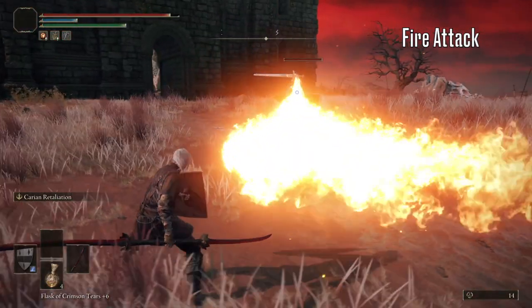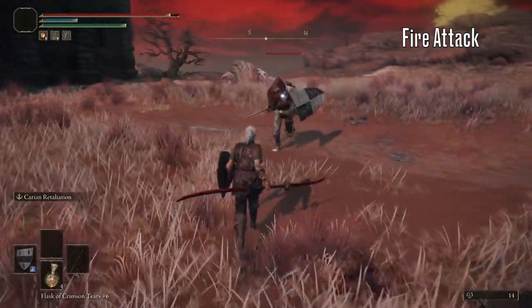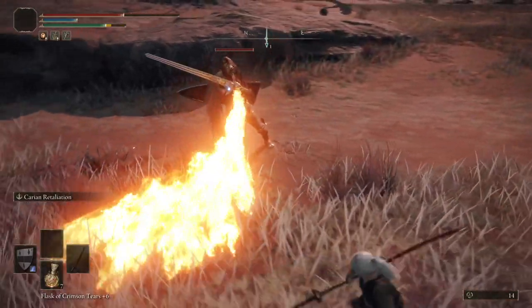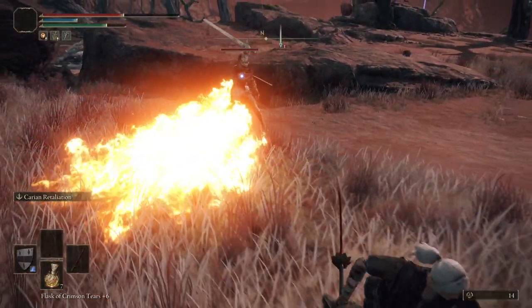And finally, we have his fire attack. Once again, he will generally do this when there is some distance between you, so you can just strafe and then roll out of its area of effect.